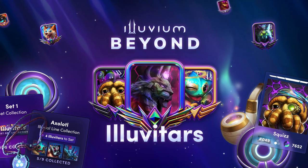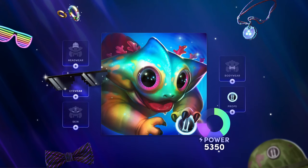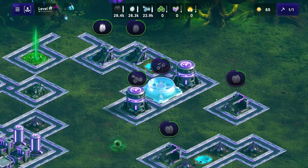Next up is Illuvium Beyond. It is a collectibles and album game where you can buy things called discs, which are kind of like loot boxes from your classic game such as Fortnite. These have Illuvitars and accessories inside them. You can bond these together to make really unique portraits, and maybe you'll even pull a hollow Illuvitar, which are quite rare. This will represent you in every current and future Illuvium game as your profile picture.